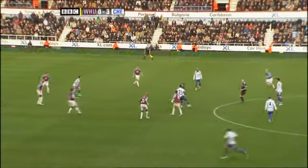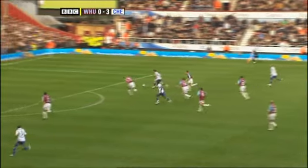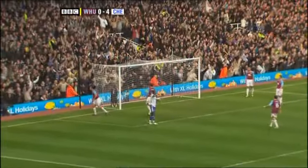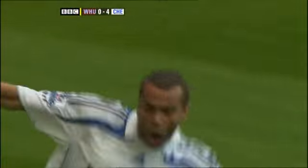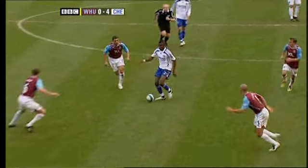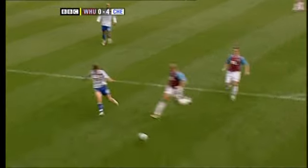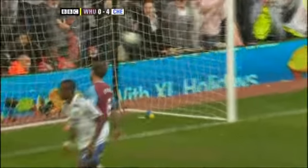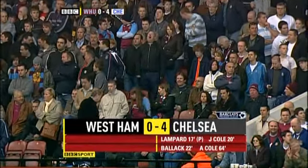Here's Kalu for Chelsea — nicely done, got away from Mullins, plays in Joe Cole. Good save by Green. Ashley Cole's there — and it's 4-0 to Chelsea! His first goal for Chelsea. Twinkling footwork from Kalu, great drive by Joe Cole saved by Green, but it's a very good finish from a very tight angle by Ashley Cole. Chelsea have four and there are 25 minutes to play, but Upton Park is already beginning to empty.